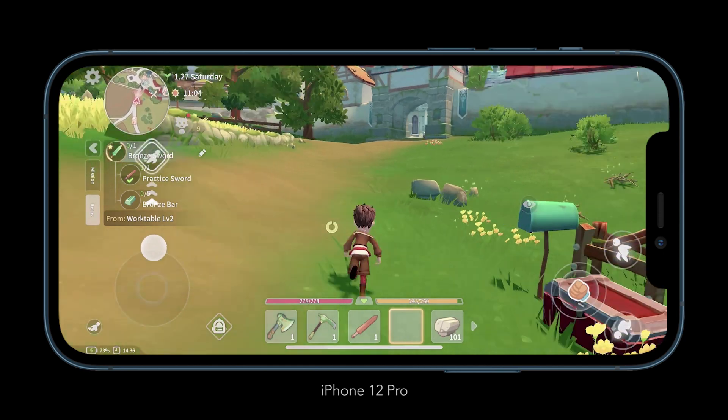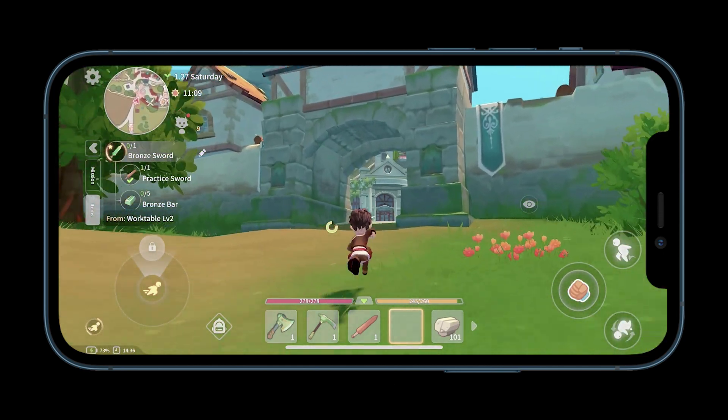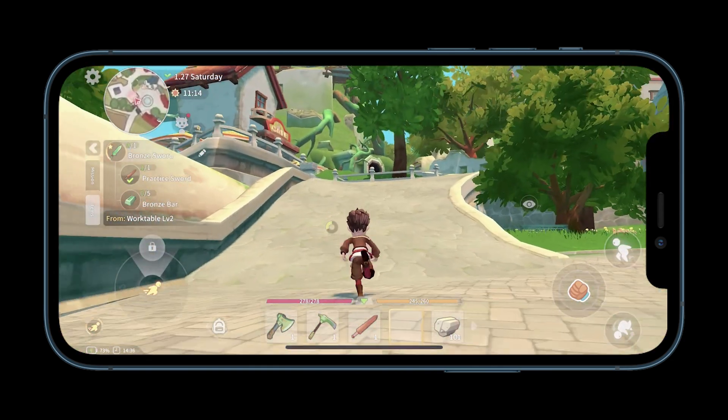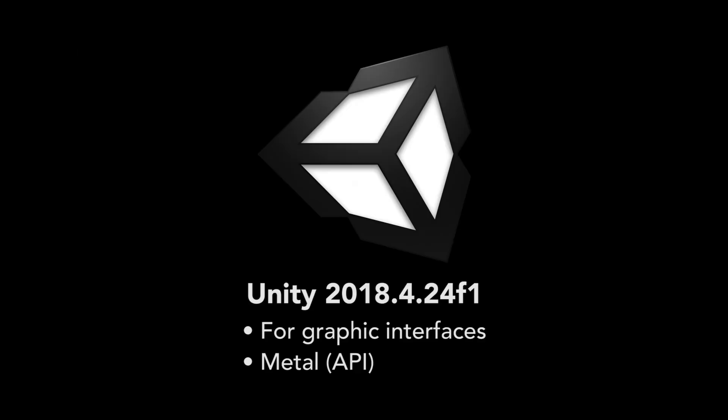After the PC and console versions of My Time at Portia were launched a few years ago, Pixmain helped Pathia Games to quickly start working on porting the game to mobile. My Time at Portia for iOS was created under Unity 2018 and is powered entirely with the Metal framework, with iCloud backup between devices supported too.